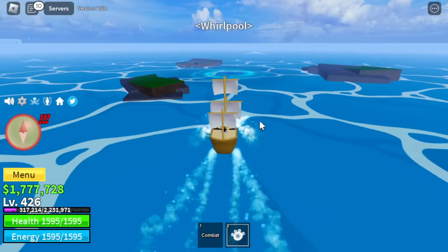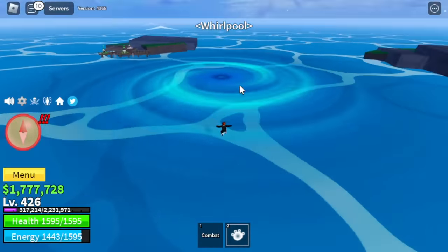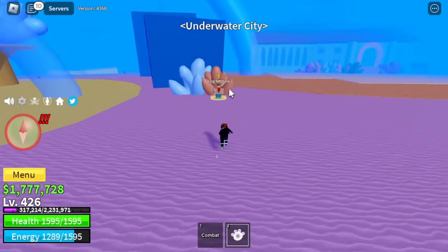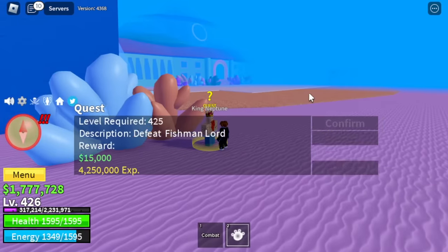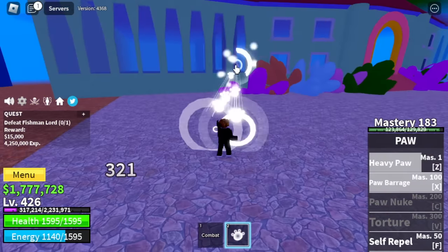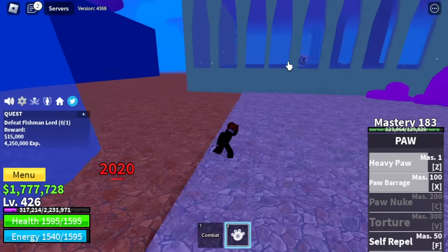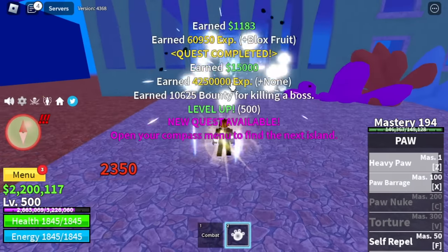Next up: the Whirlpool — the Underwater City. Our target there: we're gonna skip the Fishman Warriors and the Commandos and go straight to the Fishman Lord. Defeating him is very easy — Wall Strat again. Just lure him to the wall for a free hit. Don't forget to do Server Hop for faster leveling. Target level here is 500.